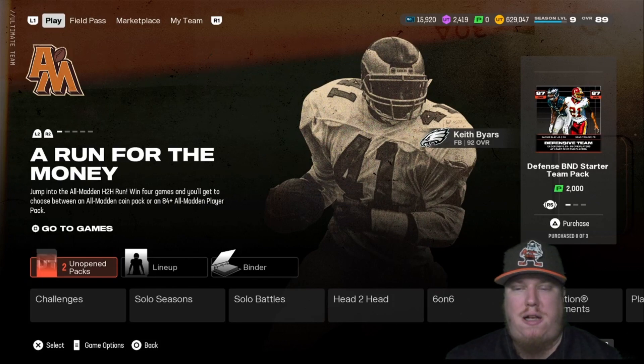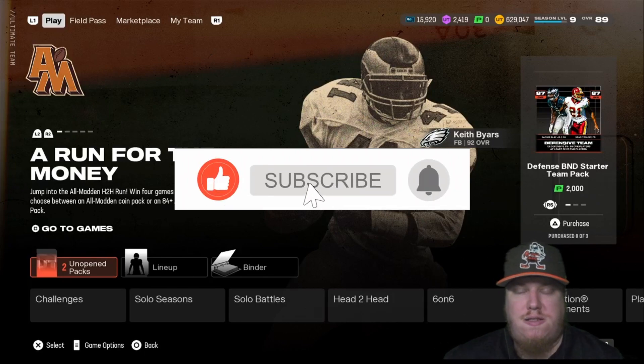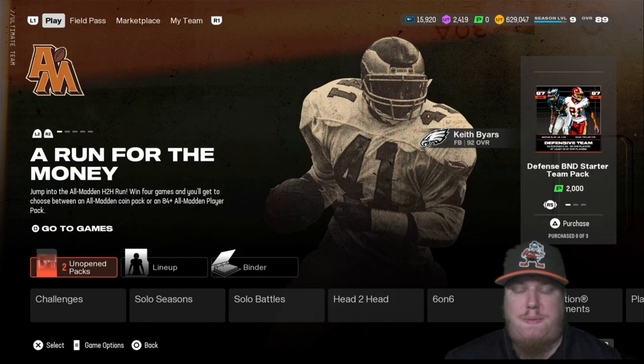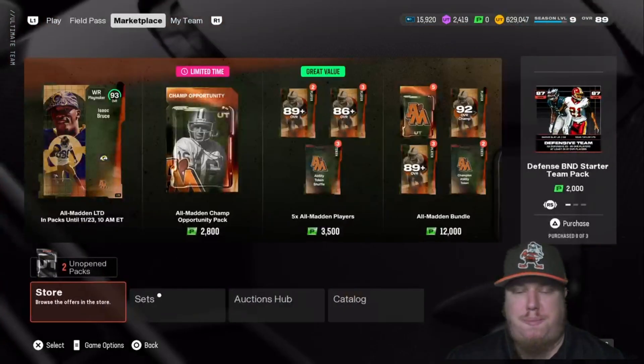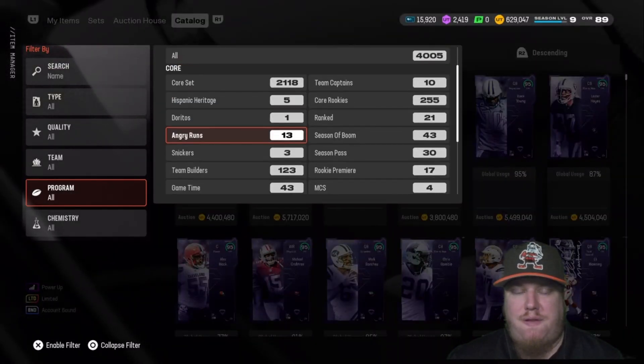We've got some stud players — John Madden's favorite players joining the game here today. We're going to talk about the player cards dropping, show you the challenges, the field pass, the objectives, and also talk about that head-to-head event available today. Before we get started, drop a like, smash that subscribe button, and tap that bell notification. We're right at the beginning of Season 4, at the start of this multi-week program, so let's jump right into our player catalog.